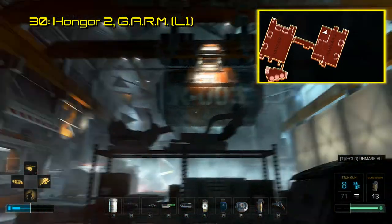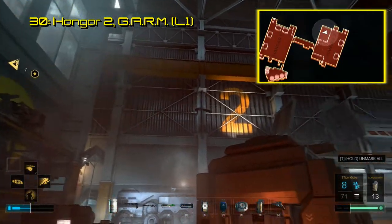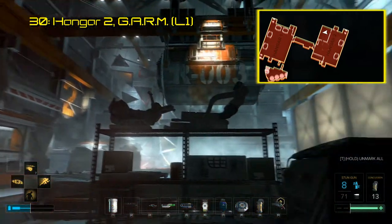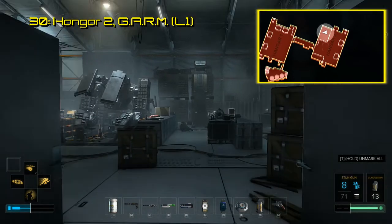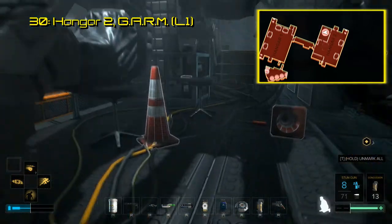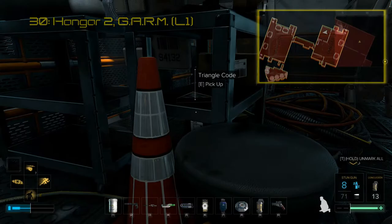Move on to Hangar 2 to locate triangle code 30. Underneath the large tent here is a robotics maintenance area. Under the robot close to the middle of the room, on some small shelves, you will find the code. This unlocks an audio file talking about this room being an homage to the last game, Human Revolution.